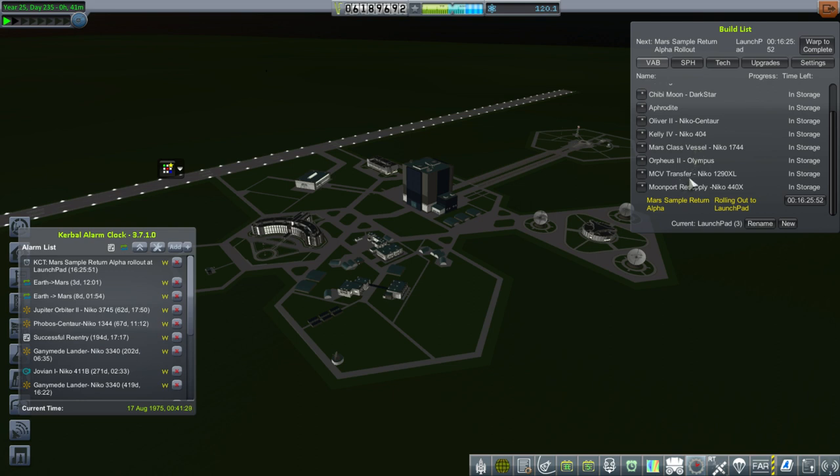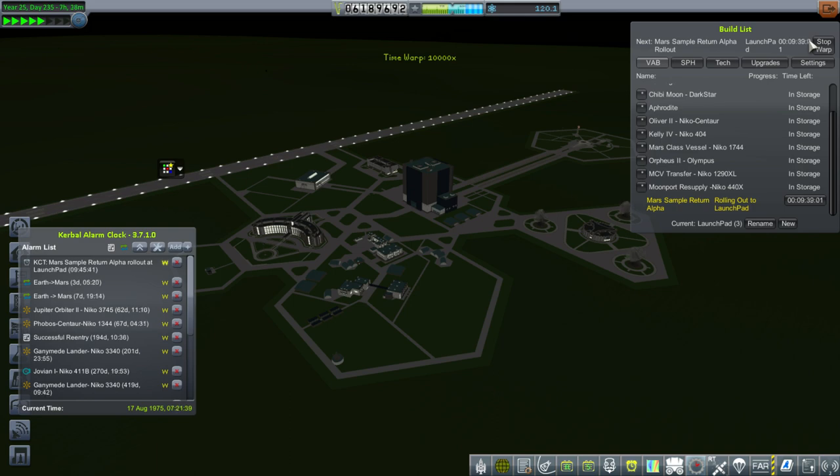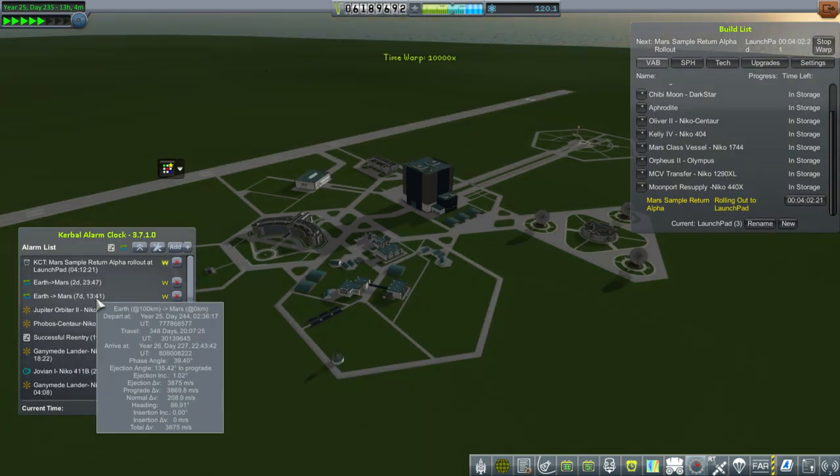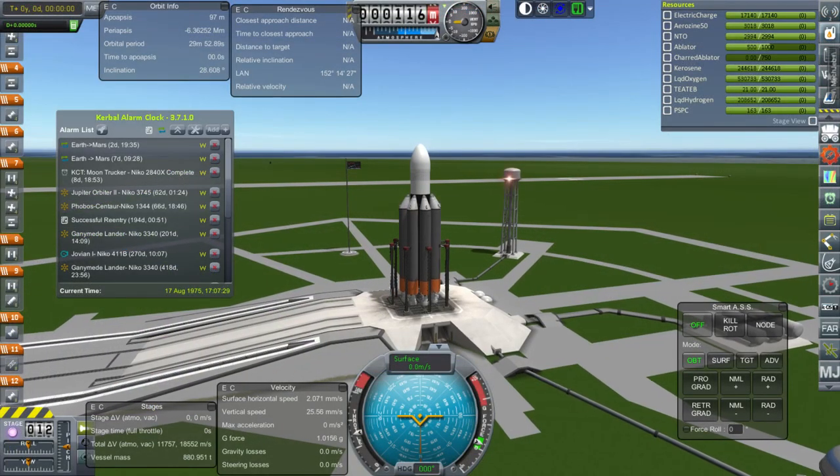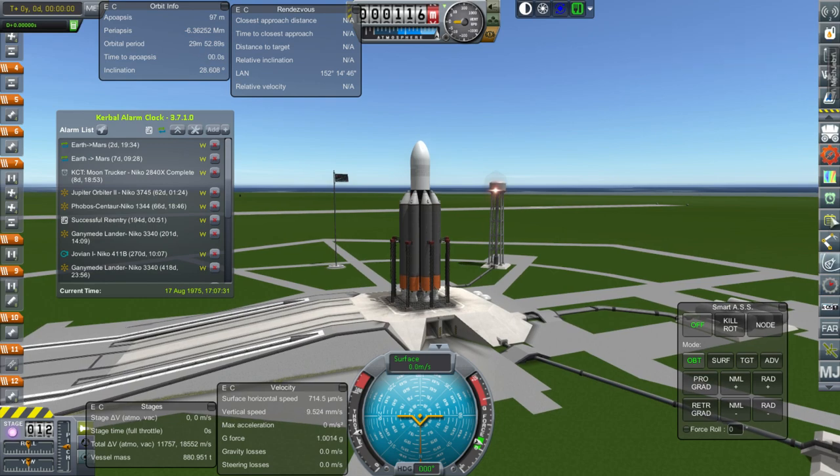I don't know which side we should launch first - probably we'll launch the vessel first and then launch the transfer module. We've got about four days worth of time, though I'm afraid these will take a long time to roll out. At least this sample return mission only takes a day and a half or so. We are rolling out the Mars sample return alpha. That looks like a serious piece of business right there.